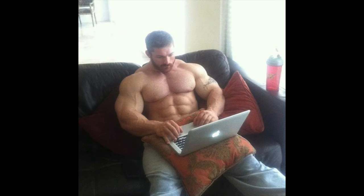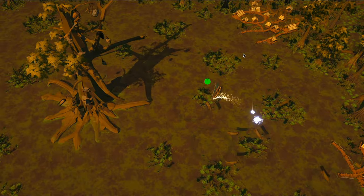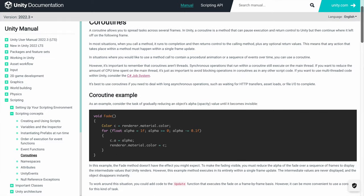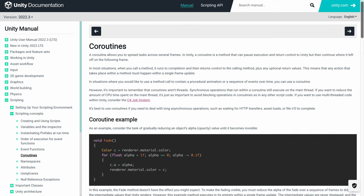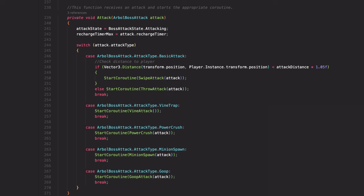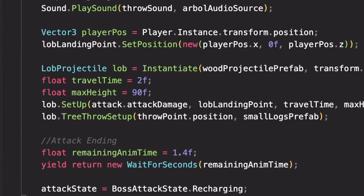I want to also show some of the nerdy technical stuff behind this, because I think it's pretty cool. For all of Arbaliss's attacks, I'm making use of a feature of Unity — the game engine I'm working with — called coroutines. Normally, calling a function within the game's code will execute all of its instructions within one game frame, so a fraction of a second, which is great for most things. However, with the boss's attacks, there are multiple steps that have to be completed sequentially, which is where coroutines are so useful, because they allow you to execute code over multiple game frames. In Arbaliss's script, I tell the code to start a coroutine in a function that chooses what his next attack will be, and then the coroutine will move down the code from top to bottom and pause whenever I tell it to.